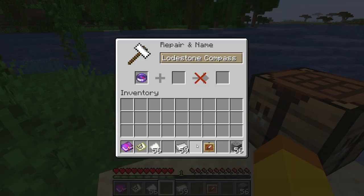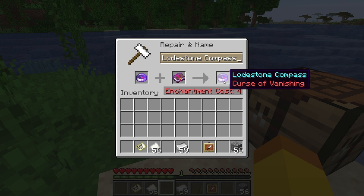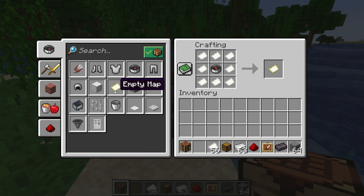The compass can also be enchanted with the curse of vanishing. The curse of vanishing will cause that item to disappear when you die. The compass is also part of the crafting recipe for a map — in the crafting table, 8 pieces of paper and a compass will craft an empty map.